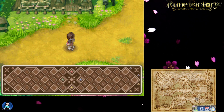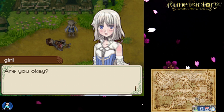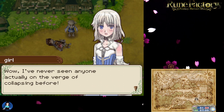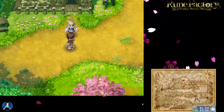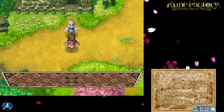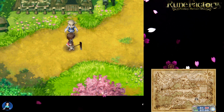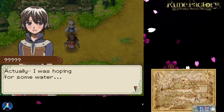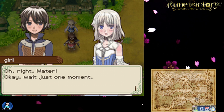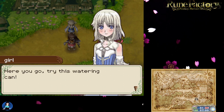The protagonist collapses dramatically. Mist: 'Are you okay? Wow, I've never seen anyone actually on the verge of collapsing before!' He has little stick legs and has been walking for days with no food or water. Mist, rather than giving him water, offers him a hoe — 'Here, you can have my hoe.' The protagonist, baffled, says he was actually hoping for some water. Mist then offers a watering can.